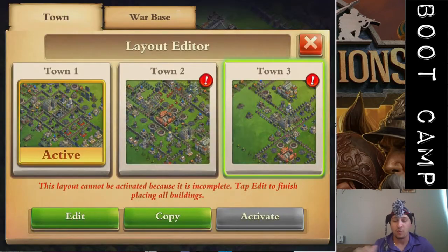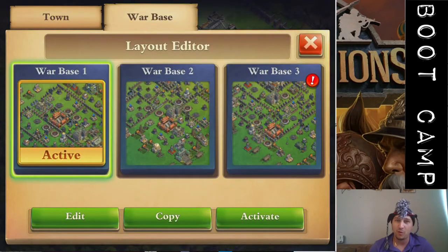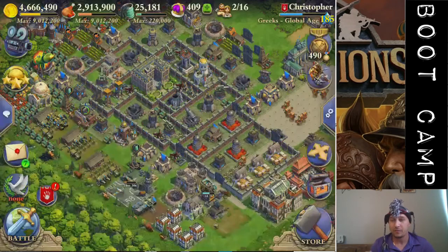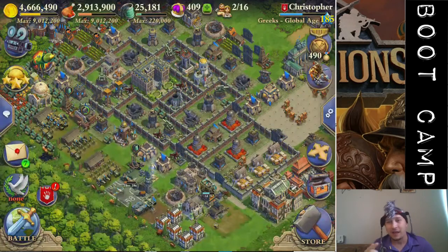Don't build it over in your war base — you get zero feedback from your war base, short of showing it to somebody and them giving you feedback. That is valid, do that as well. But build it in your town. Your war base should be in your town. Build it, activate it, ask for feedback.